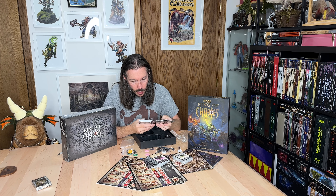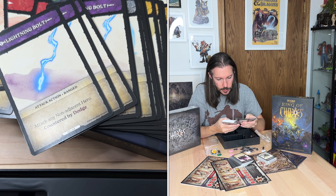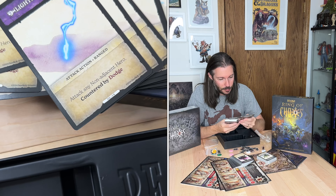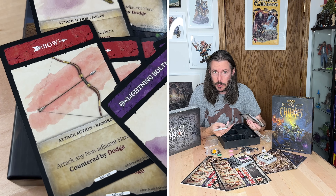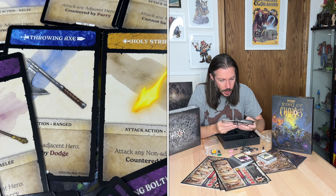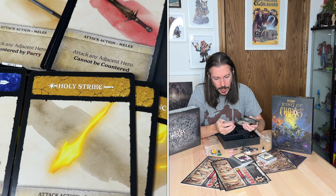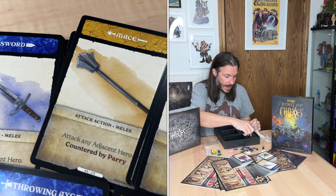Then we've got our item deck — this is the entire item deck. You'll have all the items you're able to get: swords, daggers, throwing axes, holy strikes, spells, attacks, resurrections, healing potions, necromancy, mind control — all of that. Looks really good.